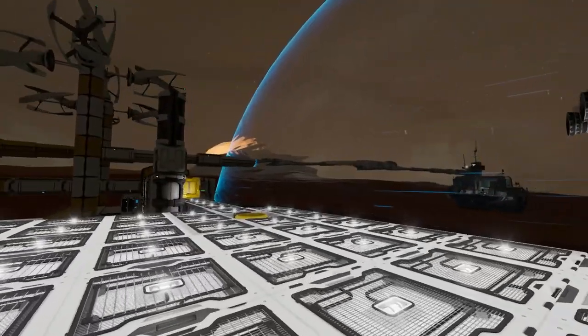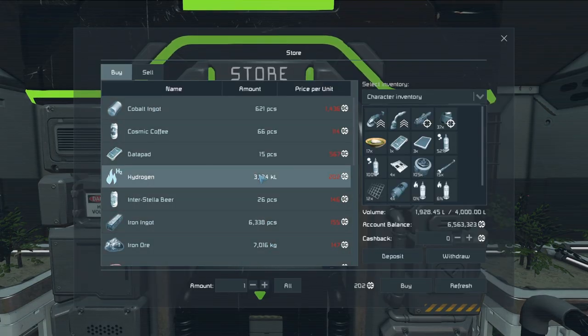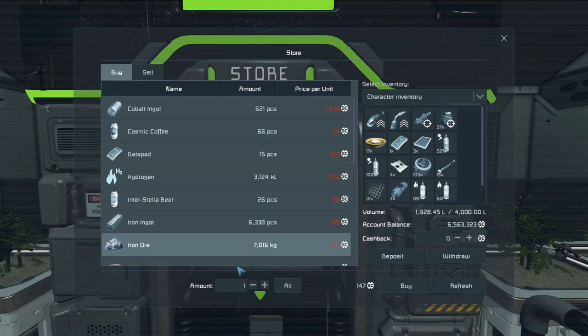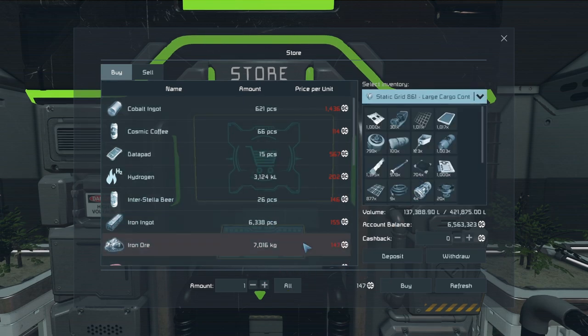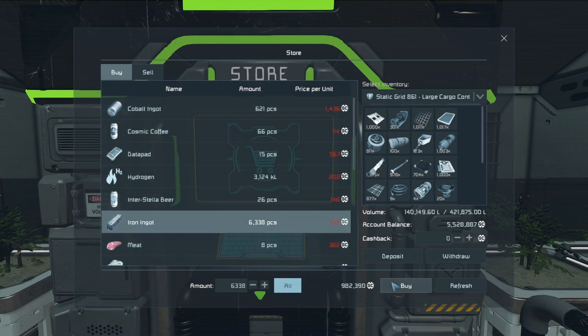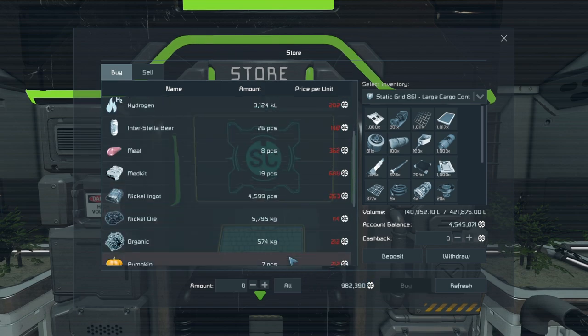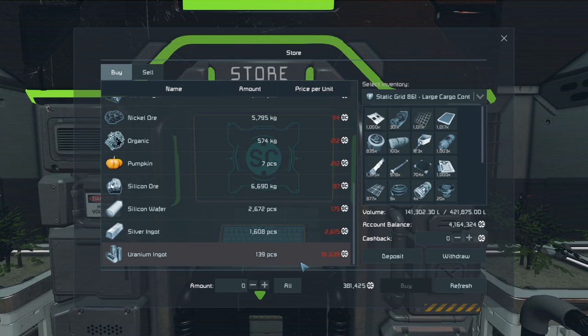We got to start today with our daily trading. Here at the store we could buy a whole bunch of hydrogen and a whole bunch of iron ingots as well. It's a little expensive right now but not too bad. Ingots are a little bit expensive too, but we'll continue to buy uranium because it doesn't cost too much since we don't get too much as well. So that's a decent chunk of money.